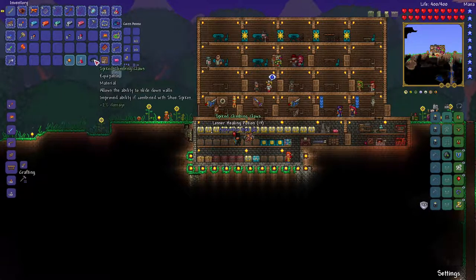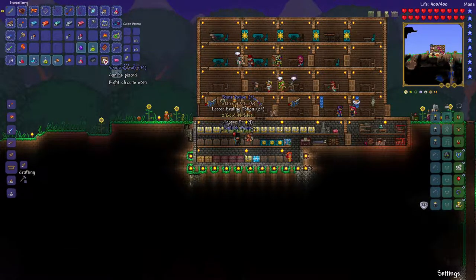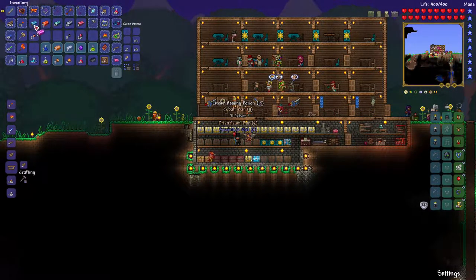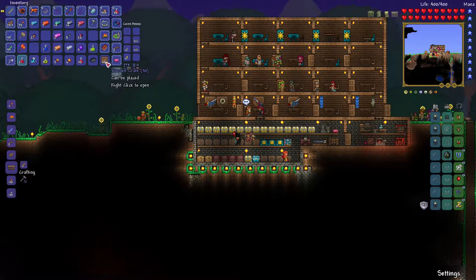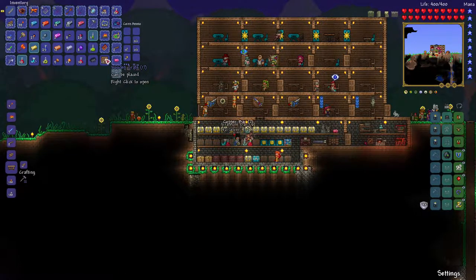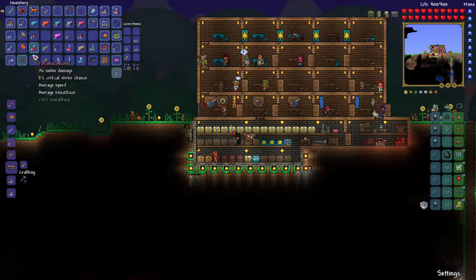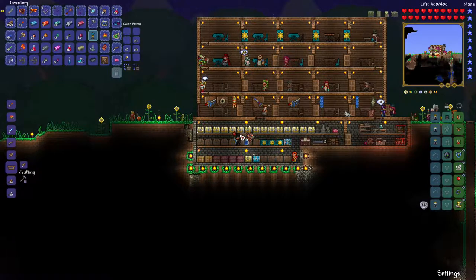Wow, you just get a free pair of boots out of the crates. These crates can really get you some good stuff. Orichalcum — that's the same as mithril. Let's just open all these up and see what I get since all the items will just drop on the floor. Orichalcum nuggets, mithril nuggets, more orichalcum nuggets.